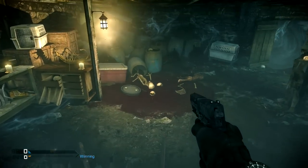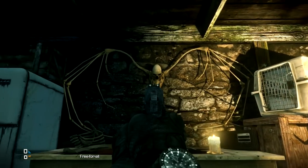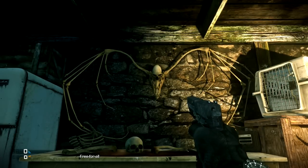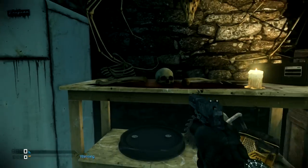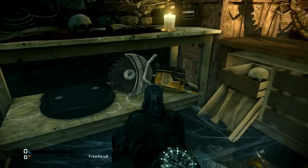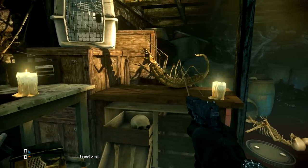Down in the basement, there are more Evil Dead references and more murder references. This right here is actually a reference to one of the very first creatures in Evil Dead 2: Dead by Dawn — it was sort of a flying skull demon thing. This hellacious taxidermy on the wall represents that. Down here we have the chainsaw that is on the box art of the French film Haute Tension, or as it's translated in the US, High Tension. It's sort of a slasher movie — very interesting, a very artistic film.